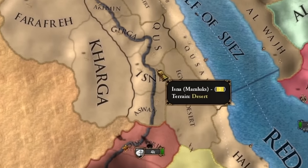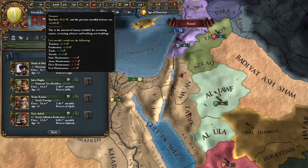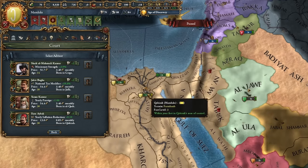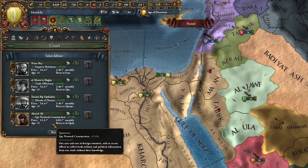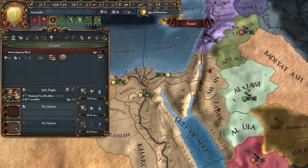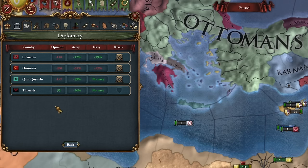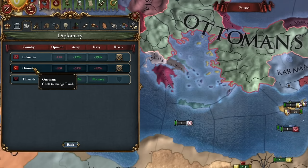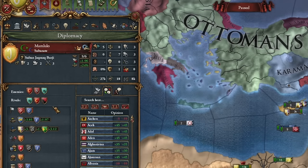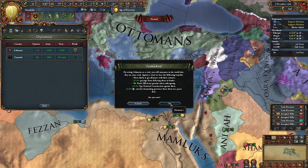Regarding advisors, we don't have any initially cheaper ones unfortunately, but we're earning a lot so we can afford some better ones - for example, level 2 advisors. Let's go for the taxes. The trade advisor will be available soon. Our standard national rivals are the Ottoman Empire, Kara-Koyunlu, and for some strange reason Lithuania. But I think we don't get power projection for it now.